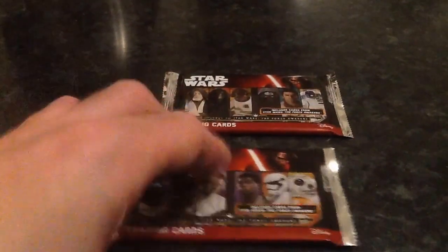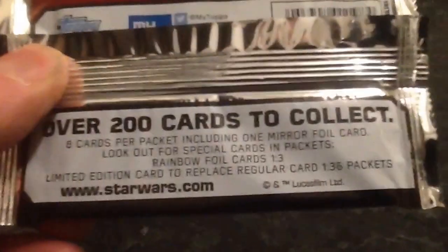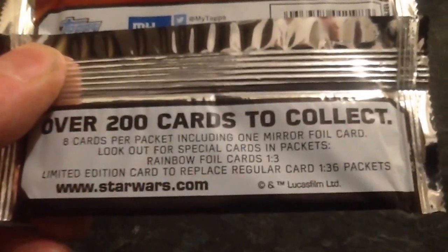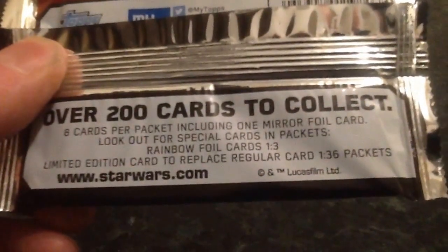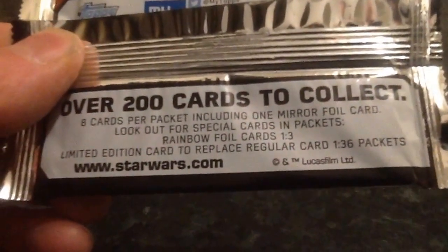We're going for the Star Wars Force Awakens trading cards. On the back, underneath the tip here, it tells us we have 200 cards to collect, 8 cards per pack including 1 mirror foil card. Look out for the special cards in the packets: rainbow foil cards 1 in every 3, limited edition card — 2 replace the regular cards — 1 in 36 packets.